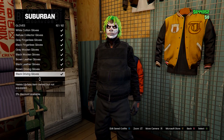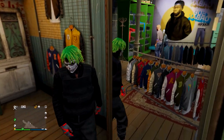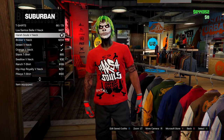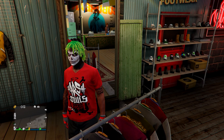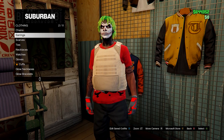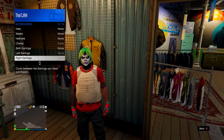Before that, go into gloves and equip the red and gray armored gloves. After those, go on tops, head down to regular T-shirts, and find the Harsh Souls T-shirt — the red one. After that, head to utility vests and equip number 43, the peach plate carrier. You can also equip a black desert scarf using your interaction menu, then go save this in slot one.